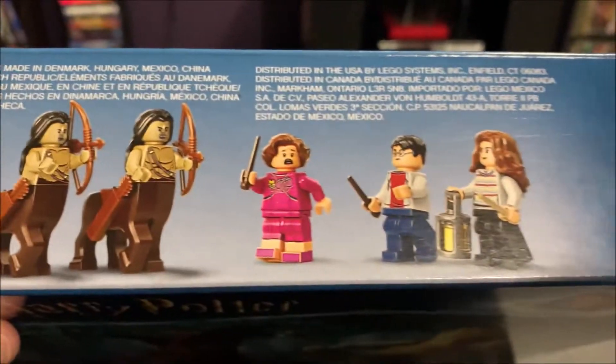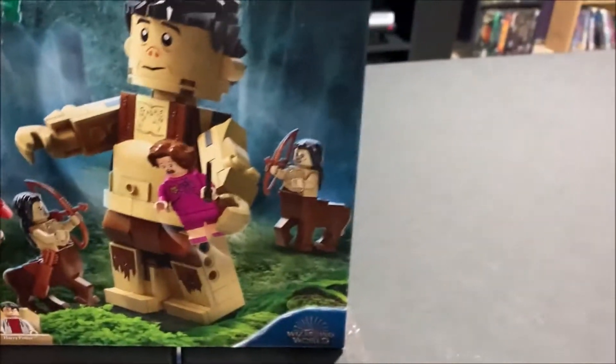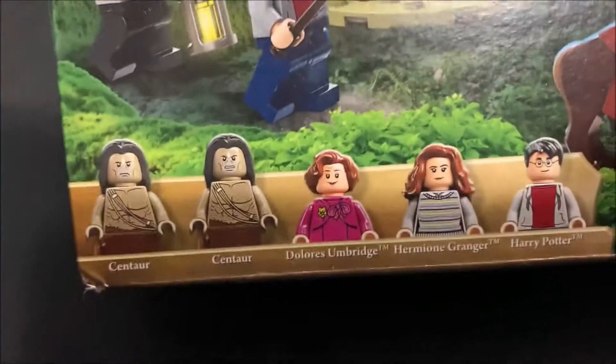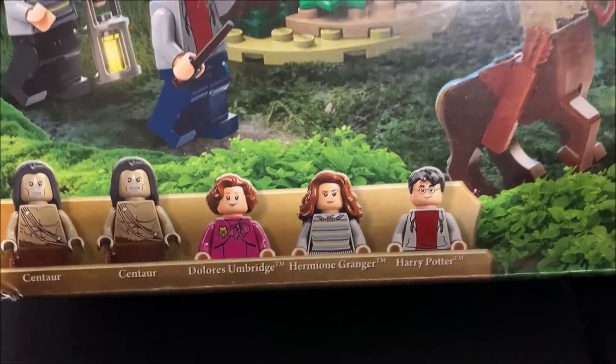It comes with five minifigs — let me show you a little better. You get two centaurs, Dolores Umbridge, Hermione, and Harry with it all.